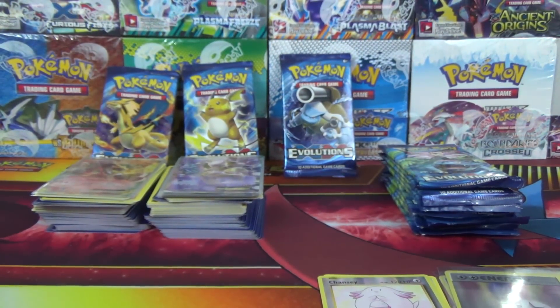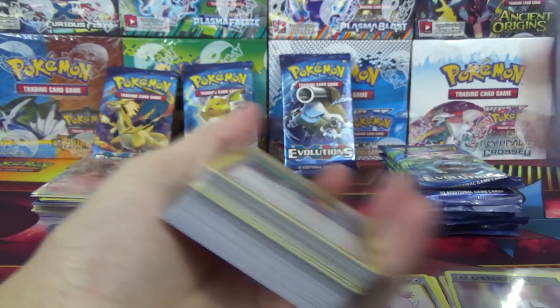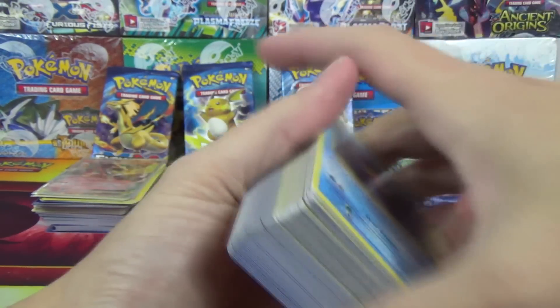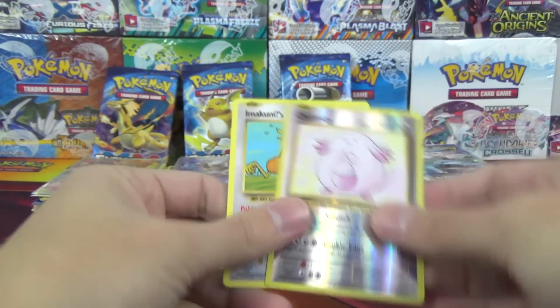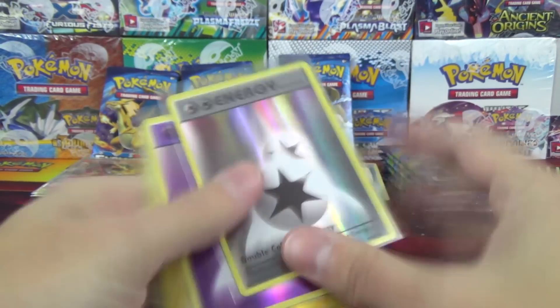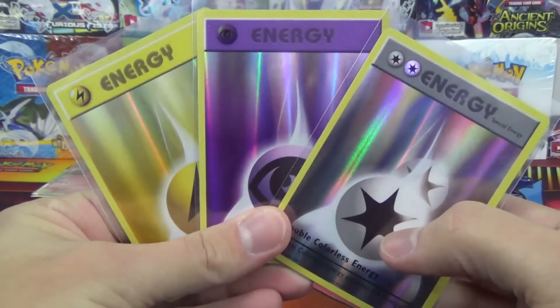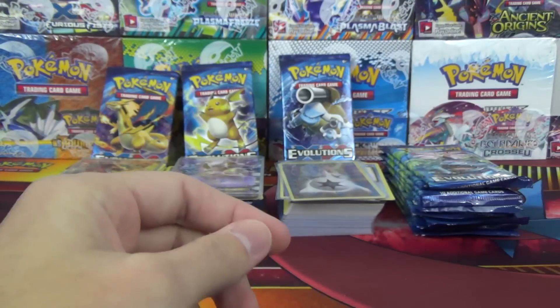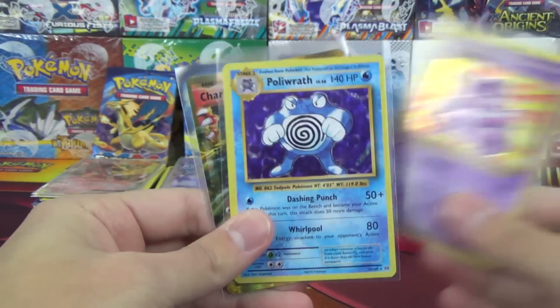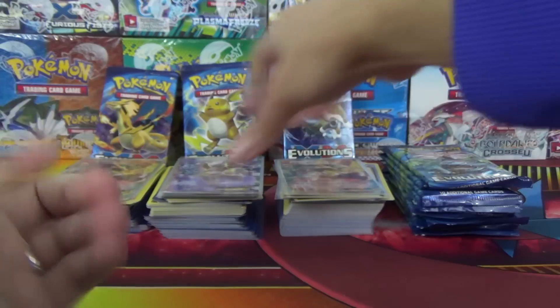A lot happened in the Blastoise packs, I'd say, but still no full arts. For Blastoise we got a Seeker Rare and a Reverse Rare, three Holo Energies including Double Colorless, a Holo Nidoqueen, a Holo Porygath, and a Charizard EX — pretty strong there.